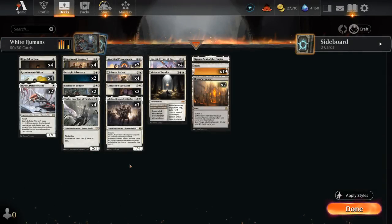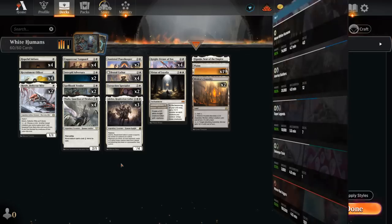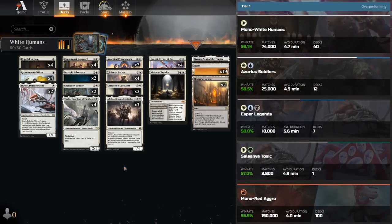Hello and welcome to another Standard Games video. Today we're going to look at a mono-white aggro deck updated with Wilds of Eldraine, and according to the stats on Untapped this is one of the best performing archetypes in the best-of-one standard meta game, and it's easy to see why.